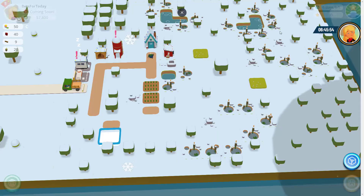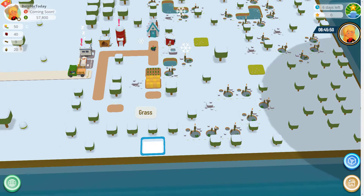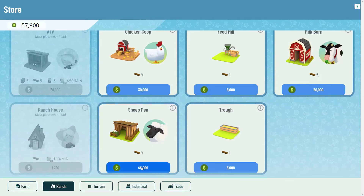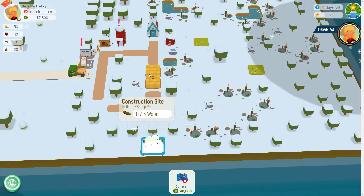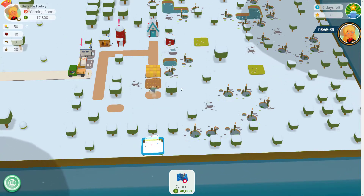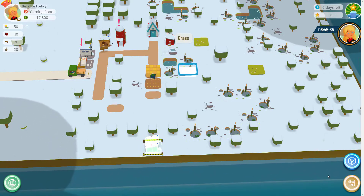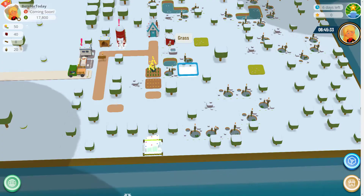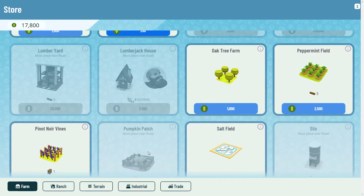The sheep pen costs $40,000 — quite a lot — and we need three wood for that. I'll just pop the sheep pen down. What I've done is put it in line with this road so there should be a road coming through here later. I'm now going to pop some wheat around here near this marsh because this won't need watering.